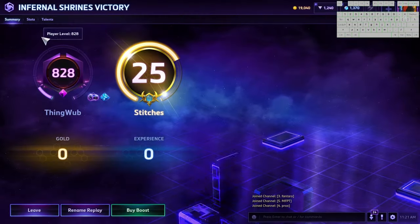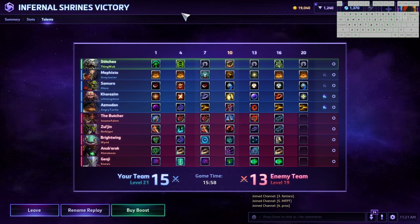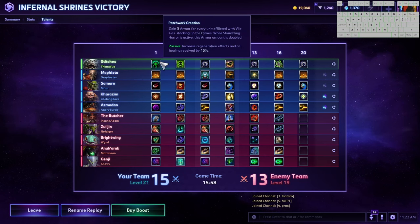Let's discuss the build now, as we do in all these tank videos. This build I went is one I go in about 99% of my games. At level 1 I like Patchwork Creation. When you read the other talents at this tier it sounds like the worst off the bat, but it's the best — because you don't have to stress about getting globes 24/7 and you don't have to bite people when it's not a good time. Your W now grants you 3 armor for every hero hit, up to 8 times, which is a lot of armor, especially when it doubles when you press your trait, as well as increasing the healing you receive from allies.